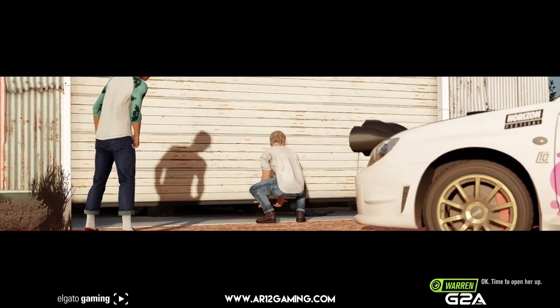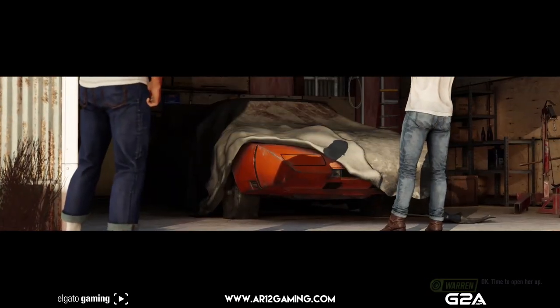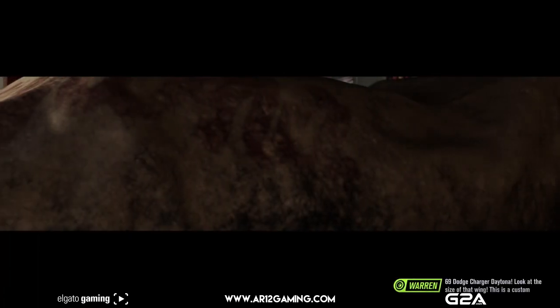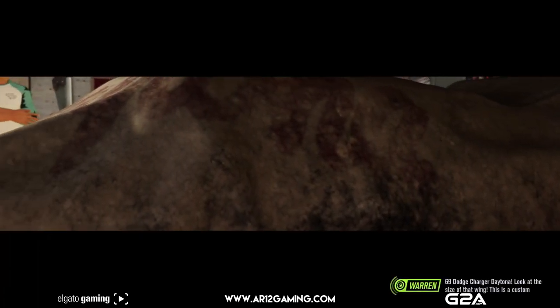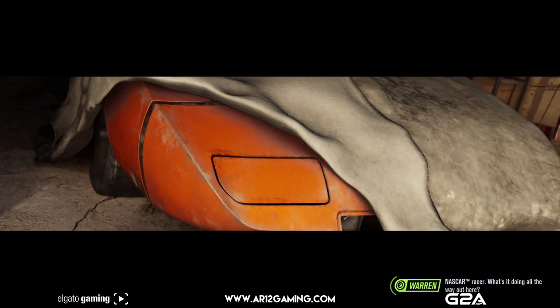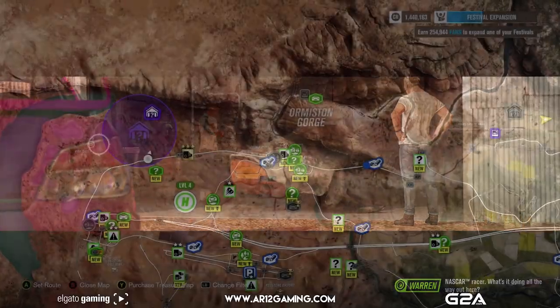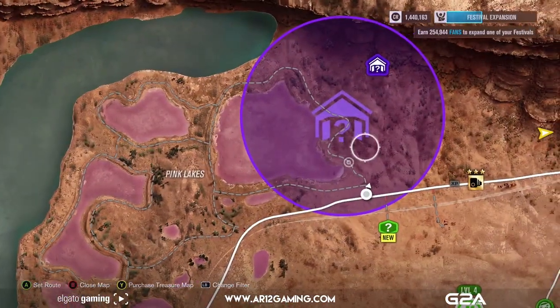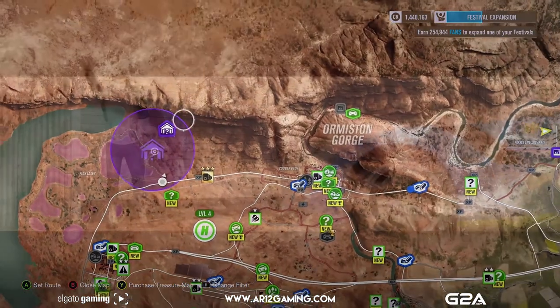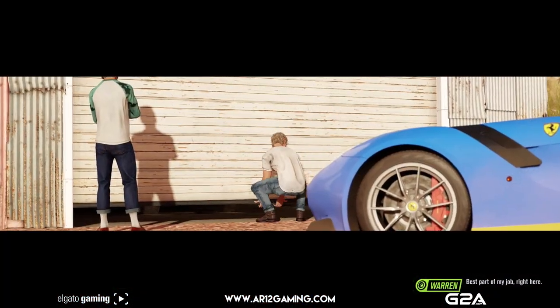Okay, time to open her up. 69 Dodge Charger Daytona. Look at the size of that wing. This is a custom NASCAR racer. What's it doing all the way out here? Best part of my job, right here.